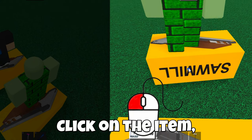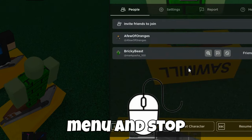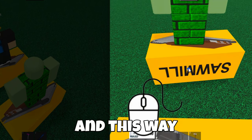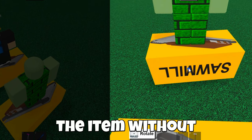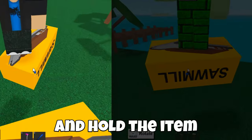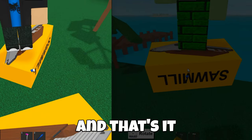Click on the item, open the Roblox menu and stop clicking. This way you will always hold the item without clicking. Then switch to the other account and hold the item. And that's it.